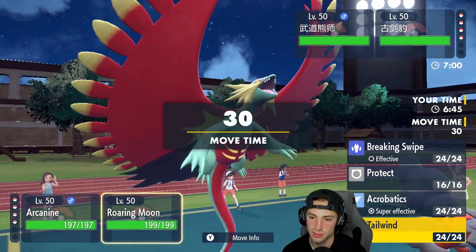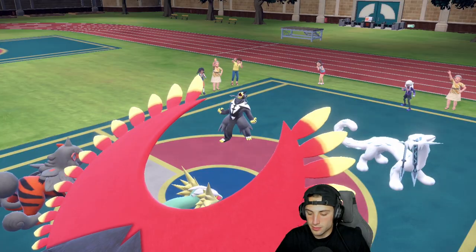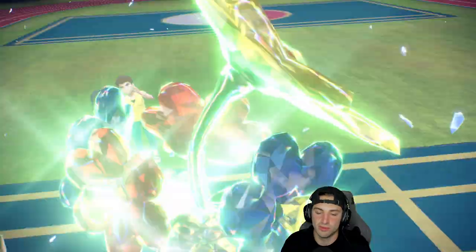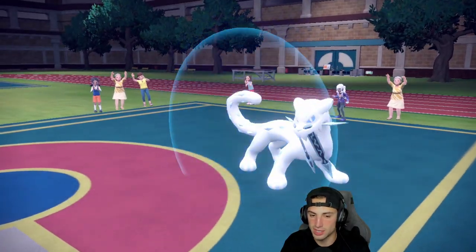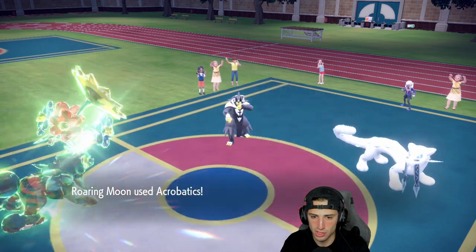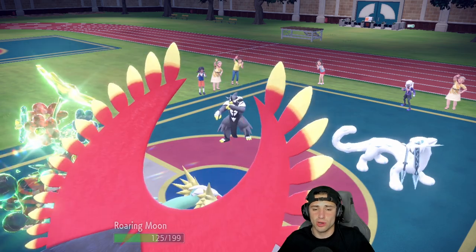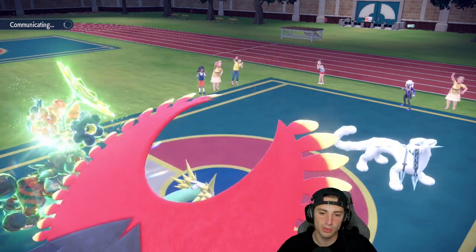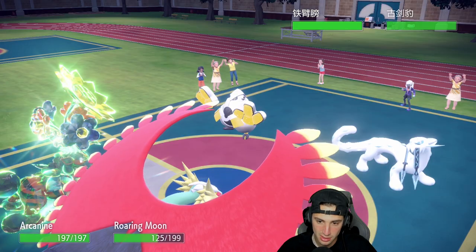Terastallizing Arcanine — the opponent just protects Chien-Pao. I don't mind. Urshifu just soaks that Acrobatics — come on, that's not cool at all. From here I want to pop Tailwind next turn, get the speed cooking. Dragonite could come out and we could hit it with Rock Slide. Rock Slide on Iron Hands is not very effective. I definitely want to get off the Rock Slide and set Tailwind.